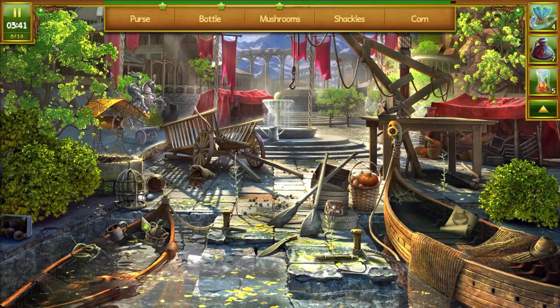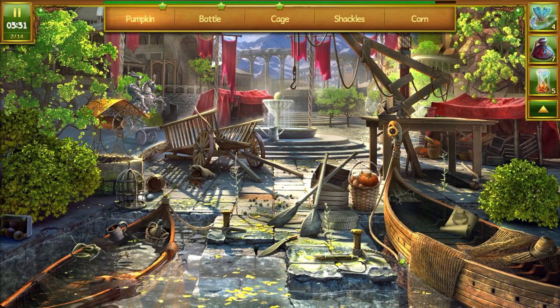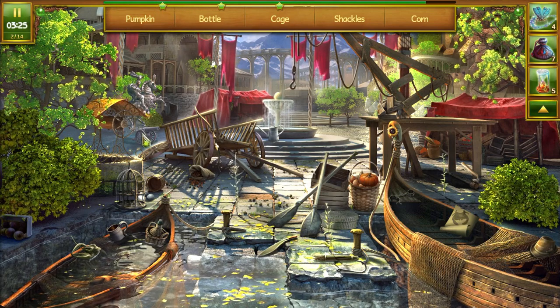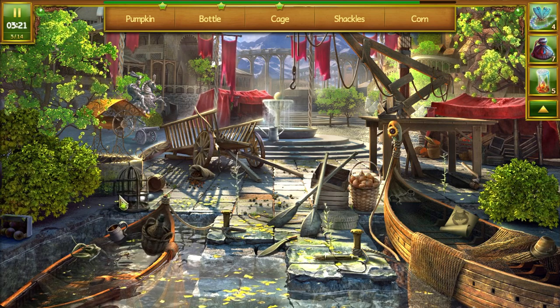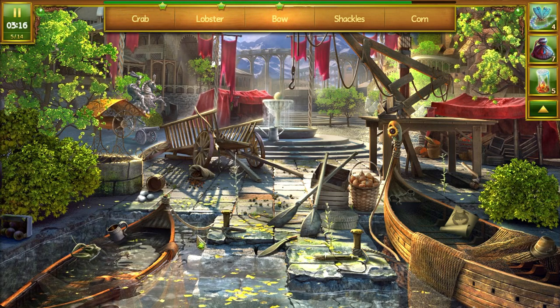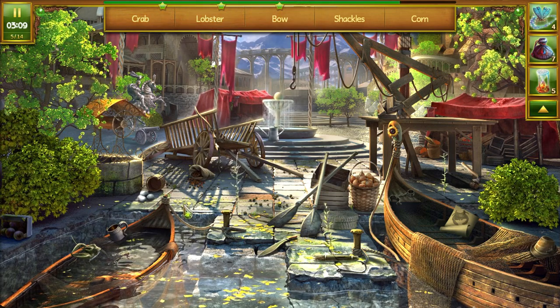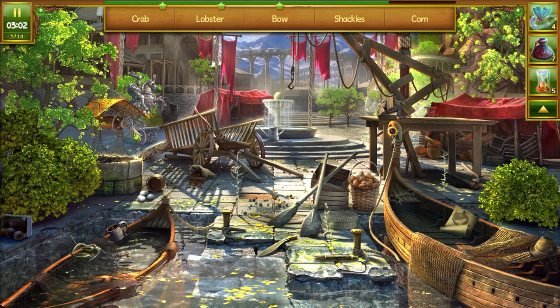First: bottle, mushroom, shackle, corn. Bottle, cage. I forgot they moved everything. Pumpkin, bow, cage, shackle, corn. Pumpkin. Bottle, cage. I don't remember where the shackles were. The bow was moved — I don't know. Used to be on top of the fountain.